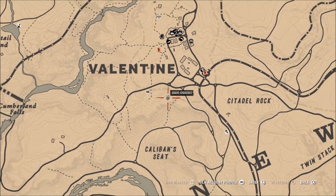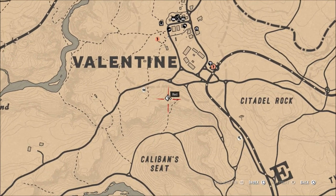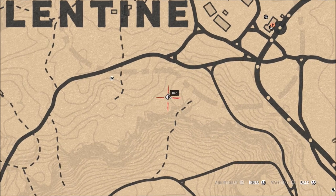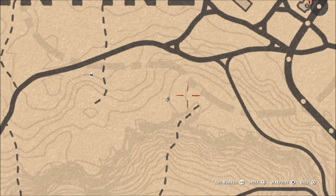If you cannot find them all right here in this location, you can just go right down below the word Valentine — as I showed it at the start — and you can find another good group of these parasol mushrooms. Just keep in mind, if there are people out picking these, or you get into one of those odd spawning situations where they're not all in one location, you may need to check both.